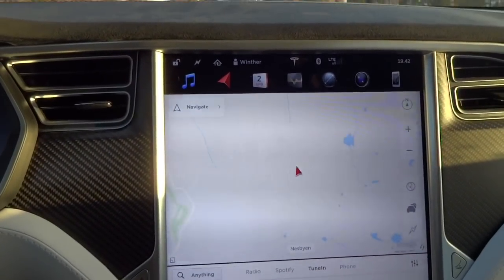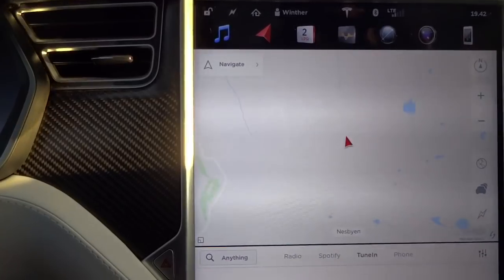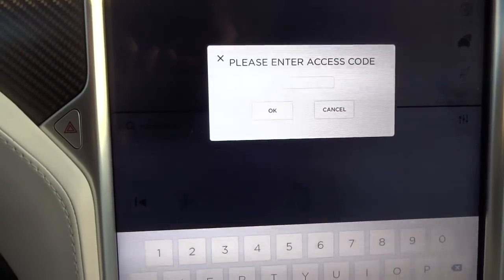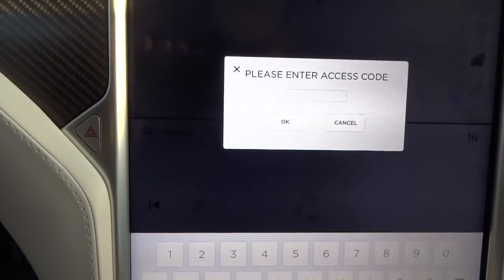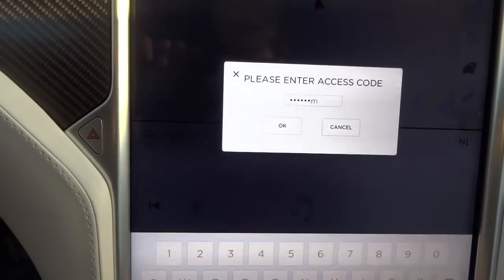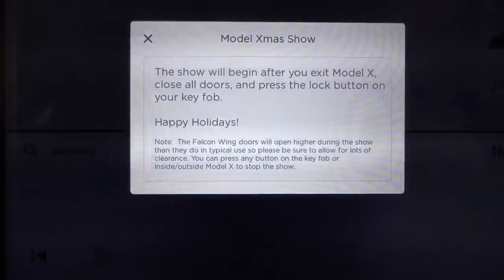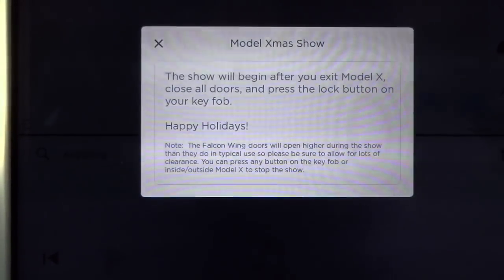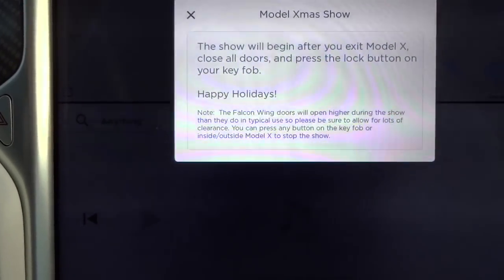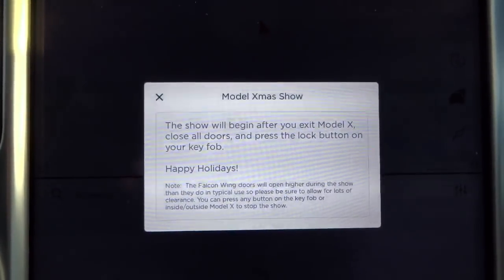Since Easter holiday is coming up, Tesla has given us back the holiday feature. You hold the T inside and enter the access code, then write 'modelxmas' — actually 'christmas' — and when you press OK, you'll see a message: 'The show will begin after you exit the Model S, close all doors, and press the lock button on your key fob. Happy Holidays!' So if you haven't seen it before you can watch it now, or if you've seen it many times you can stop watching and have a nice evening.